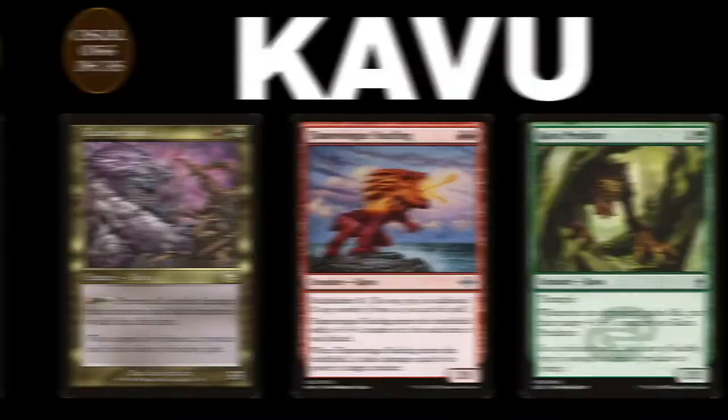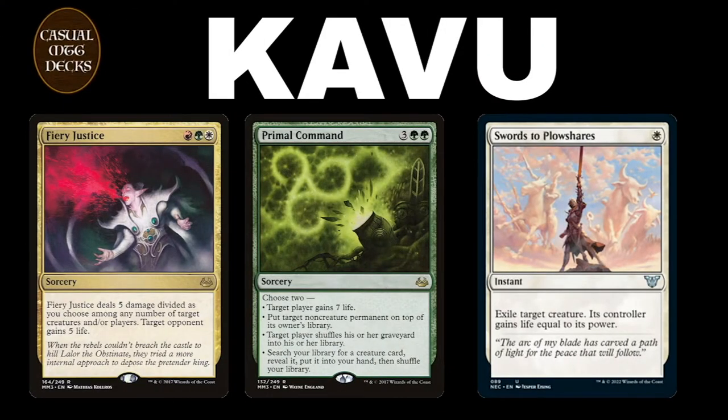On the other side, of course, we have the Kavus, maybe the surprise of this gauntlet. Radiant Kavu, Flametongue Kavu, but most importantly, Kavu Predator is the big powerhouse. Because when your opponent gains life, that Kavu Predator gets huge. And for that, we have Fiery Justice, Primal Command, and Swords to Plowshares.